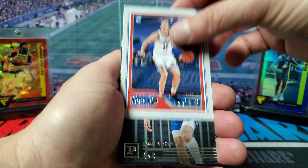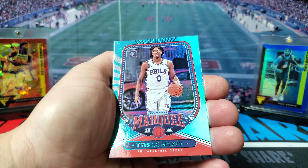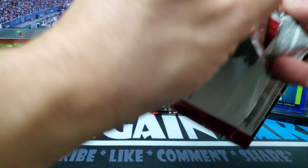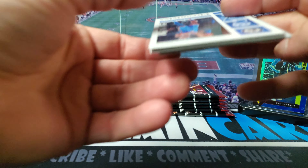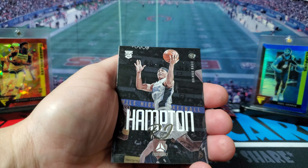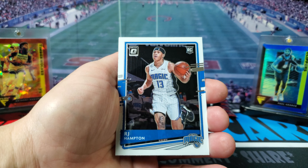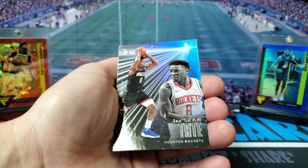You got Pokusevski again, Josh Green, Tyrese Maxey — that's going to be a teal — Cole Anthony, lots of rookies, lots of different card products. Oh, I love Chronicles. Got Shai Gilgeous-Alexander, RJ Hampton, Pat Williams. There's our first Optic — it's going to be RJ Hampton — and then we got Jae'Sean Tate.